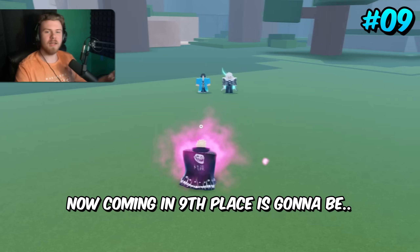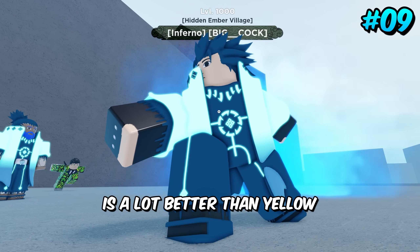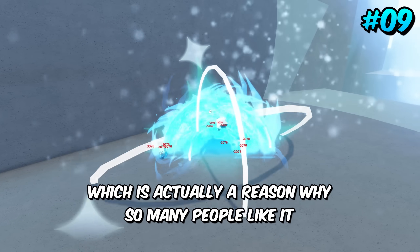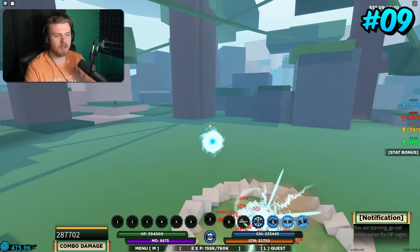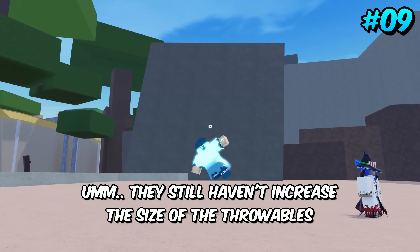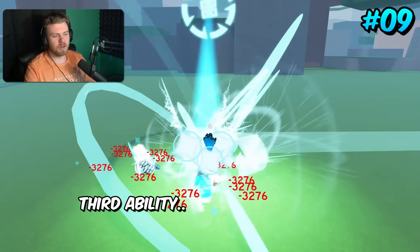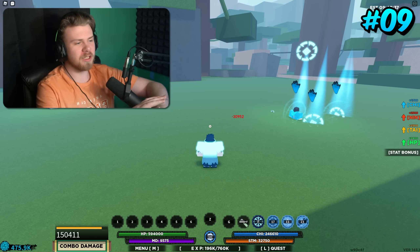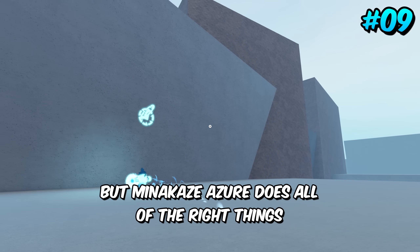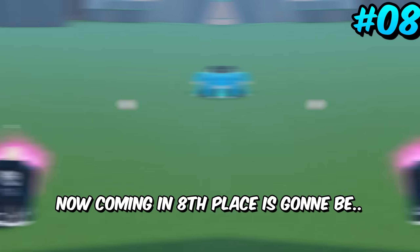Coming in ninth place is Minikazi Azure. It's on this list because light blue is a lot better than yellow, and Minikazi in general is just a really visually pleasing bloodline — which is actually why so many people like it. It recently received a buff, which is cool. They still haven't increased the size of the throwable so it's still hard to click, but it's blue and that looks cool. The third ability still looks amazing. Minikazi Azure does all the right things — the flashes look amazing and the skin itself is very nice.